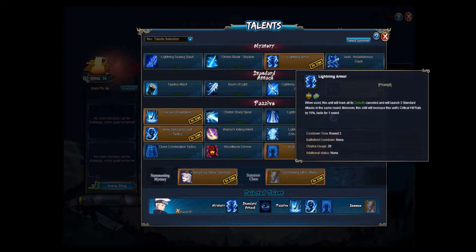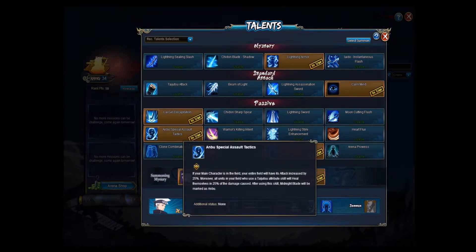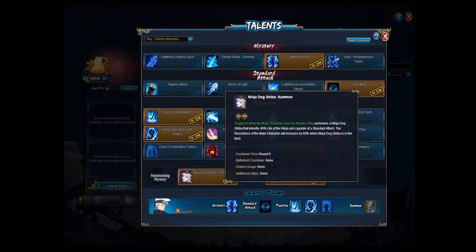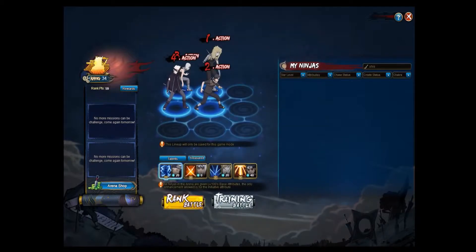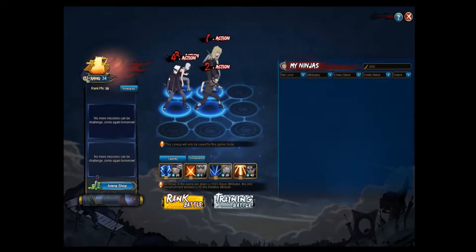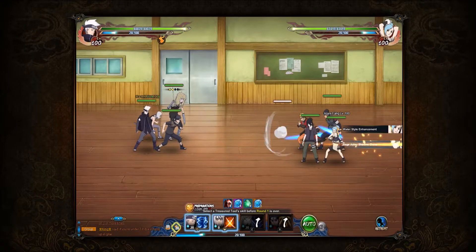What's up YouTube, it's Razor. I decided to take a little break from using Susanoo Sasuke and I decided to make a Kushimaru team. So this is my Kushimaru, Shisui, Mangetsu, and Lightning main team. Round two, you can lock down three ninjas round two with this team.